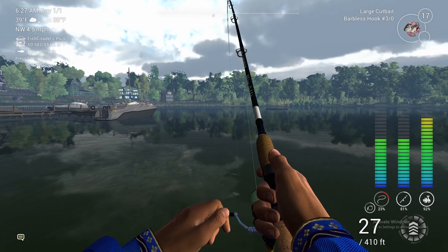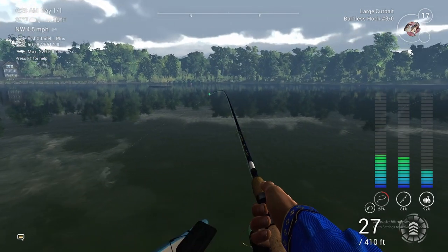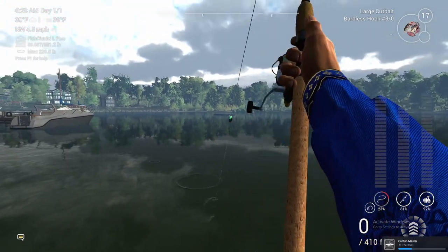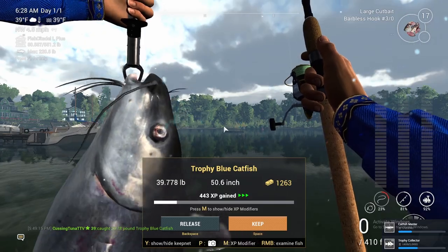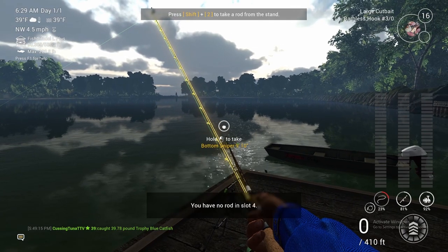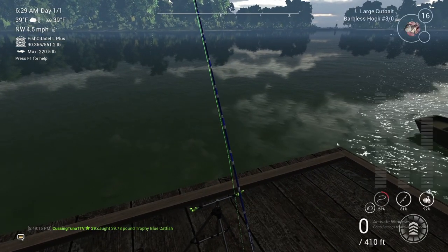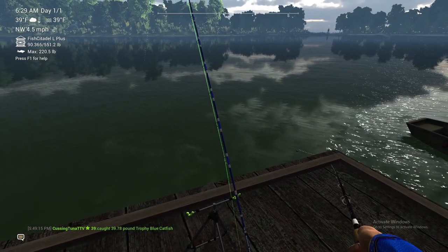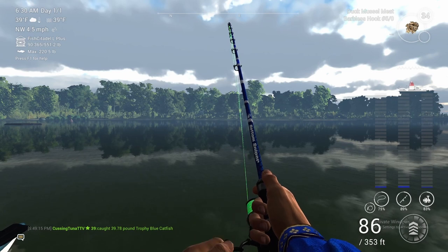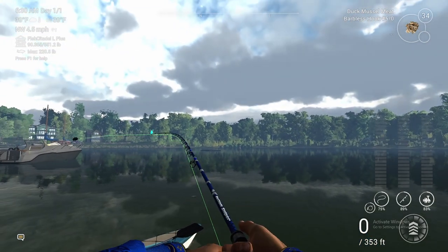We're so close to getting this fish in. I think we finally wore it out. I don't know if I could do another fight where it takes me out another 90 to 100 yards — which is what it's trying to do. There we go — oh, that's a 40-pound cat! That thing was trying to get me out there another 90 to 100 yards. We're going to reel it in, change the baits, and throw it over there. This rod might do better than that other rod.